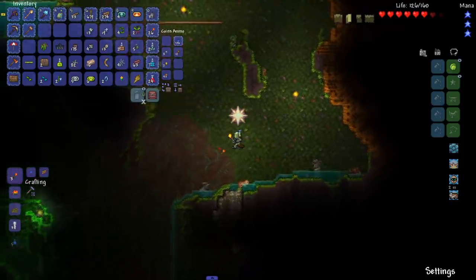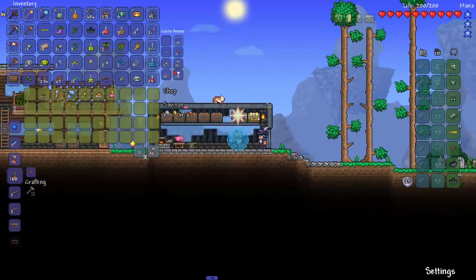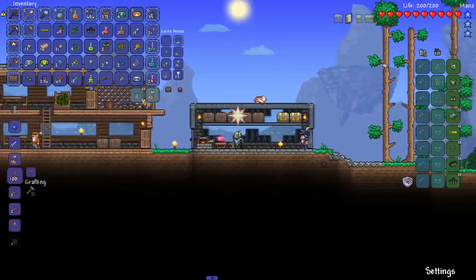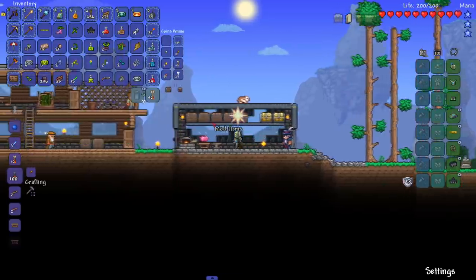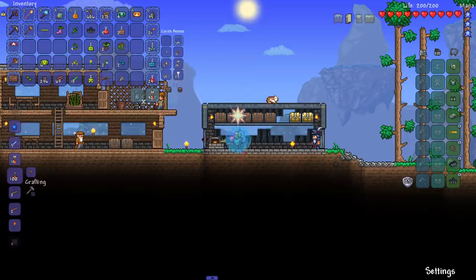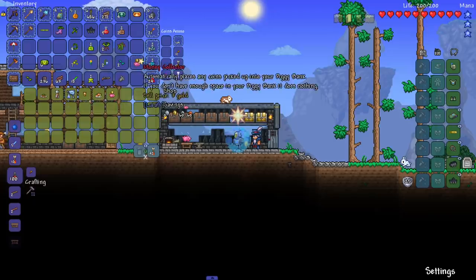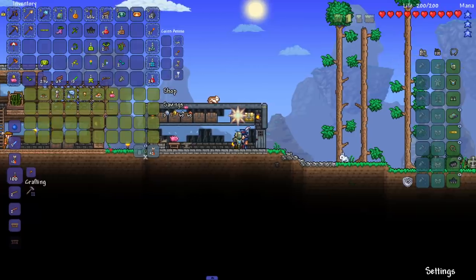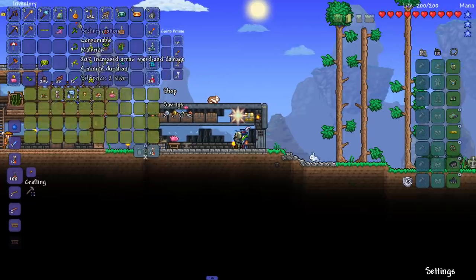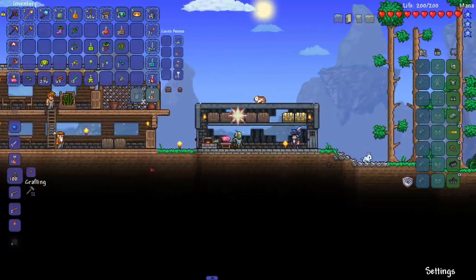We have our supplies. The Traveling Merchant is here — he doesn't have much, but there's something that's useful if you're lazy. I should buy this item just because the 1.4 feature where you auto-stack items in nearby chests doesn't work in earlier versions of Terraria. I'll also check his other goods — Boom Stick, Shoe Spikes — don't need those. I'll keep the Flower Boots though — that's worth some money.